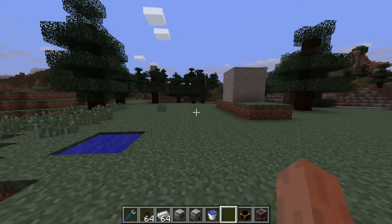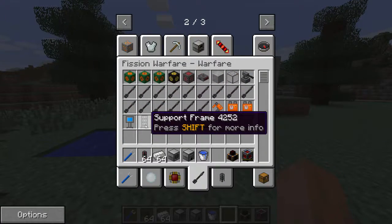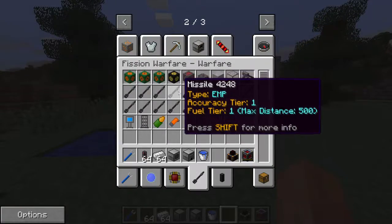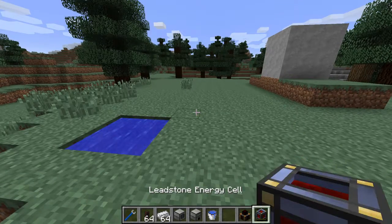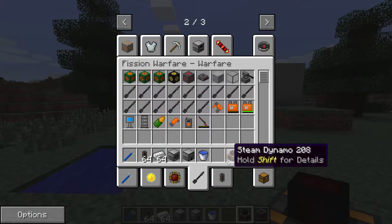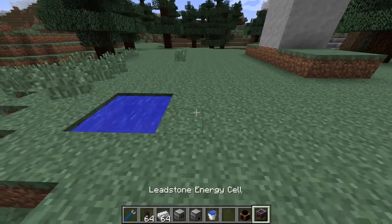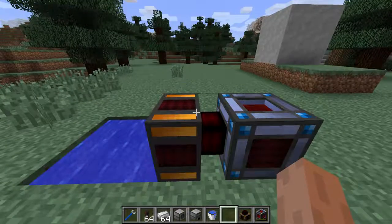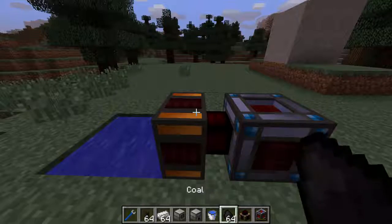So the first thing we are going to go over is how to make one of the key ingredients in many of the recipes in Fission Warfare, which is steel. The first thing you are going to need to do is set up some power. To set up power with Thermal Expansion, you need a generator, like this steam dynamo, and something to hold the energy you generate, like this leadstone energy cell. So first, I am going to place down the energy cell, and I am going to place down the dynamo, which will then attach to it.